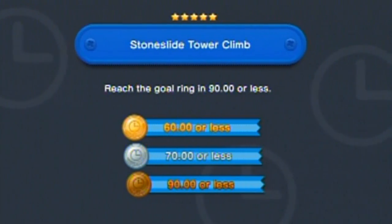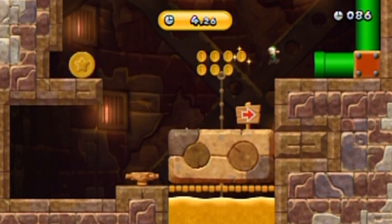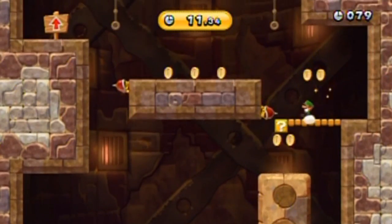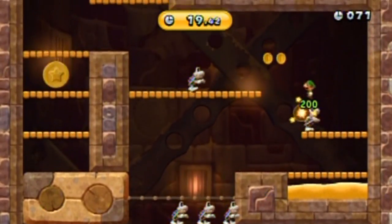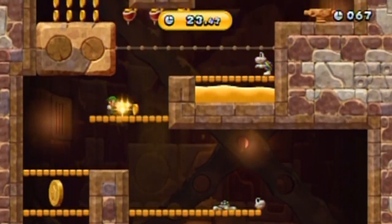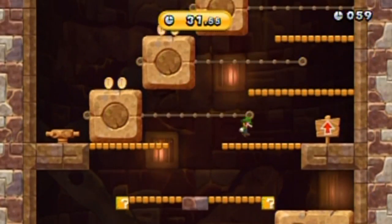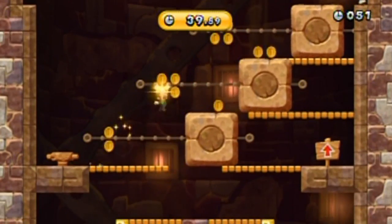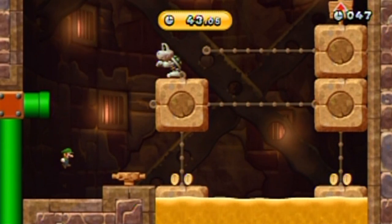I'm going to have to wall kick up that section for sure, and should probably start up the left side. That's basically the run I was going for, just with less mistakes. That's the furthest I've ever got. Let's do another run and hope for the best. It might be better to hit that switch so I can move the block out of the way and use the wall kick section off to the left.